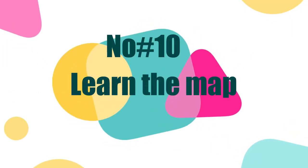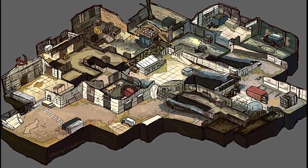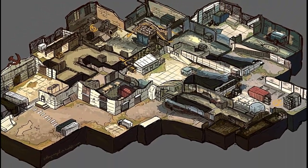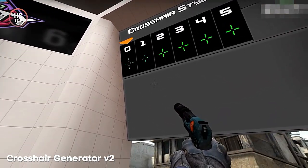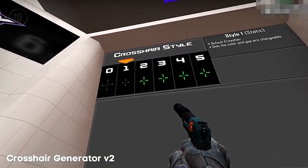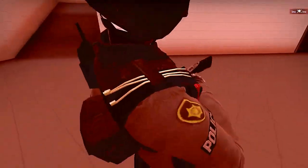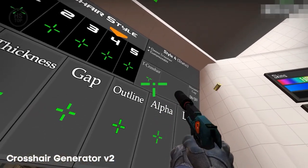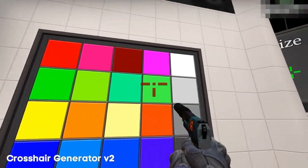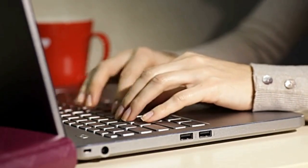Tip 10: Learn the Map. This happens with everyone — you go to a random map where you don't know the entries and exits, and you get bullied by the pros who know the map for the first 30 or 45 minutes. You get killed so many times and lose a lot of in-game money. So learning the map before playing is very important. If you are about to play on a map you are not familiar with, take some time, browse the internet, and study the map thoroughly.